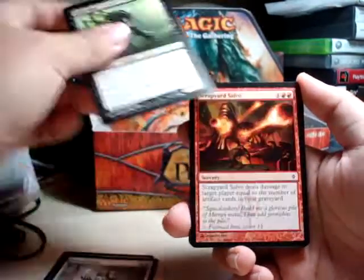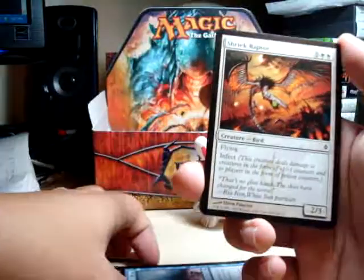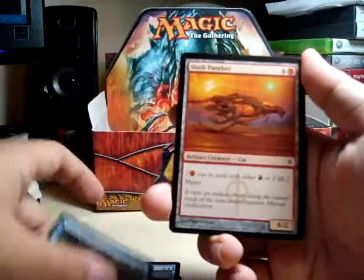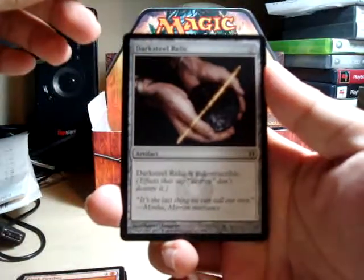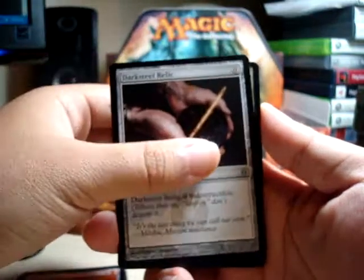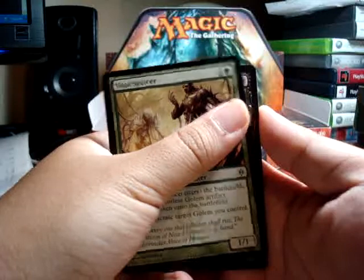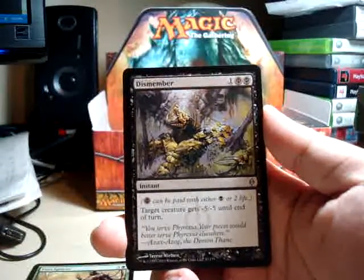And here it is. For the uncommons — Dark Steel Relic. Let's see, I wonder if it's blurry. Hopefully it's not. Dark Steel Relic. A Vital Splicer — nice. And come on... yes! I've been waiting forever for this card. We finally have a Dismember. I believe this is my third one out of two boxes. Wow, alright, go me.